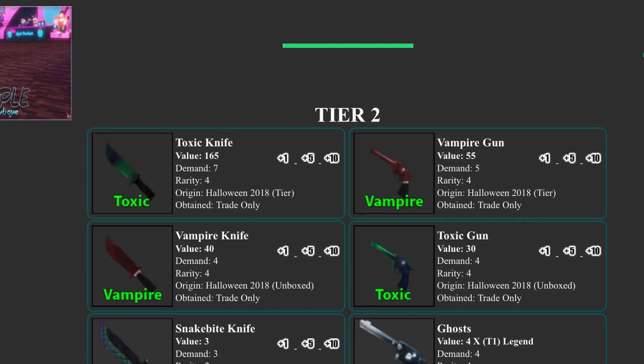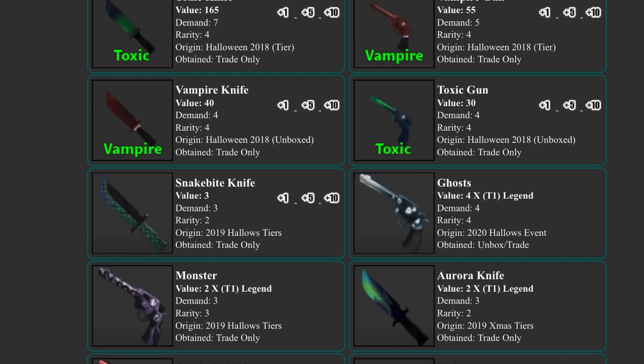The vampire gun finally rose to 55, which makes sense — it was really low, and I think it should probably be 75 at this point. The vampire knife keeps rising, which I don't fully understand because it's rare but not super rare, and it's almost as good as the vampire gun in value, which really doesn't make sense.